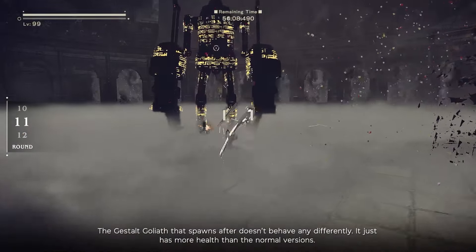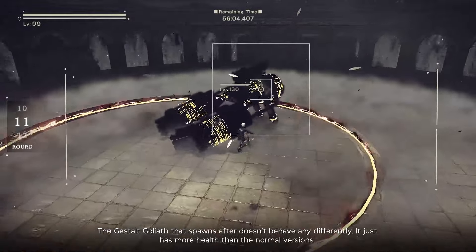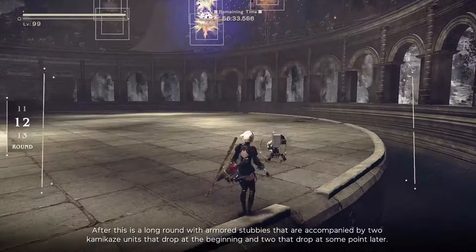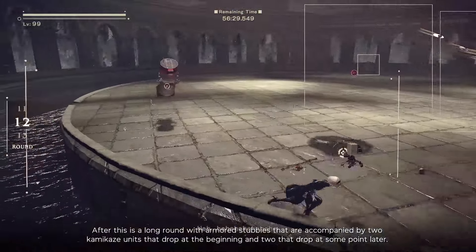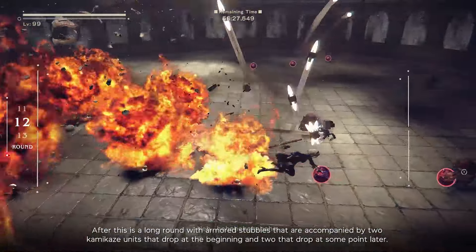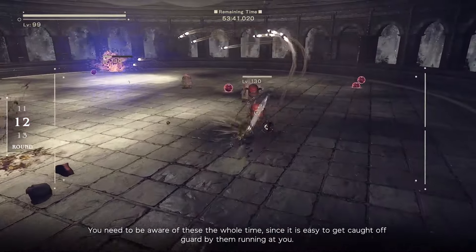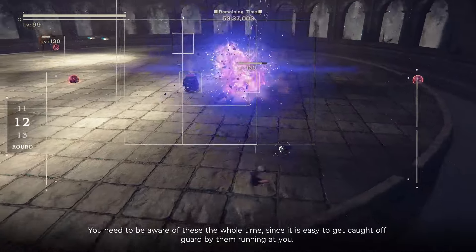The Gestalt Goliath that spawns after doesn't behave any differently — it just has more health than the normal versions. After this is a long round with armored stubbies accompanied by 2 kamikaze units that drop at the beginning and 2 more that drop later. You need to be aware of this the whole time, since it is easy to get caught off guard by them running at you.